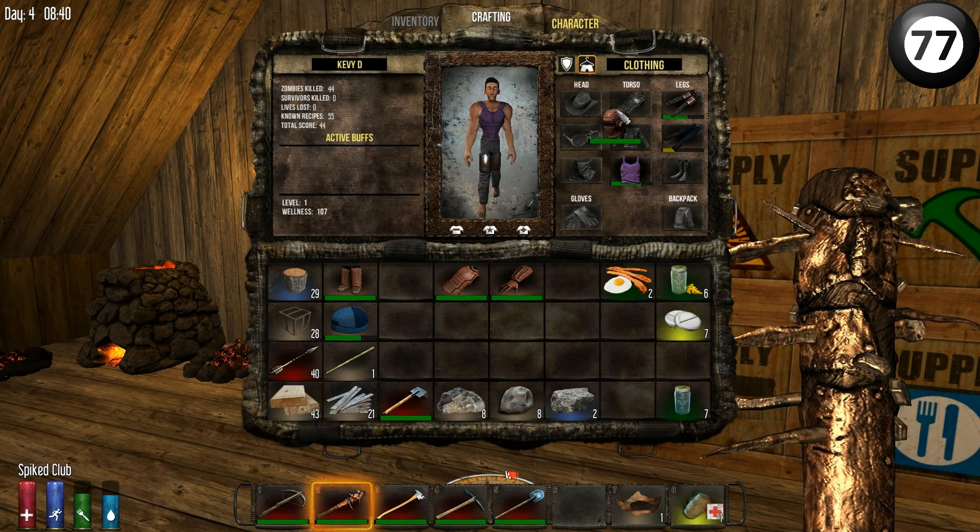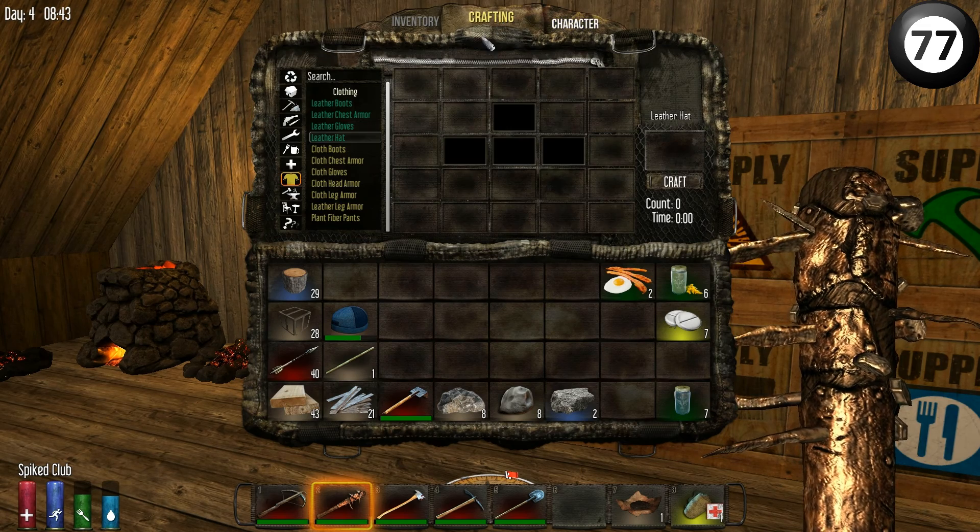Let's get rid of the stupid beanie. I'll put it in a cloth box in a minute. Stick that on. Oh yeah, look at that - look like a diver. Leather chest armour. Boots. Gloves. Anyone order one iron man? Here I am. So we're all kitted up.